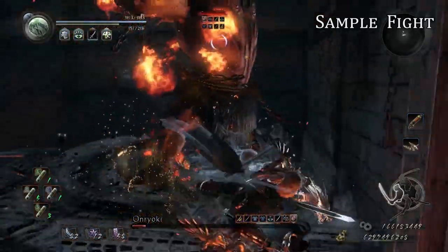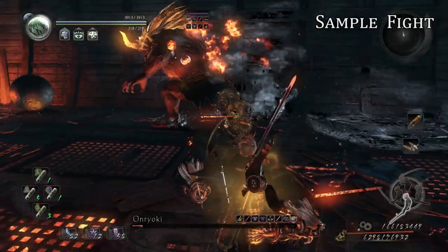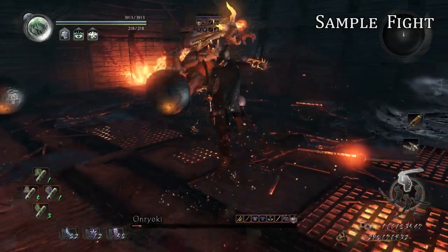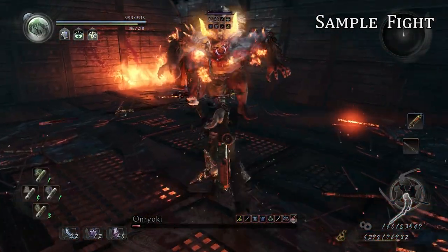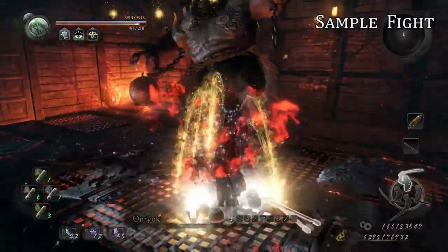The strategy remains the same — he has terrible tracking and there are only a few moves to avoid, which you'll be fine with. There's another ball throw and I'm just going to Mario jump it. Then just to add insult to injury, let's poke him in the butt. And he's dead.